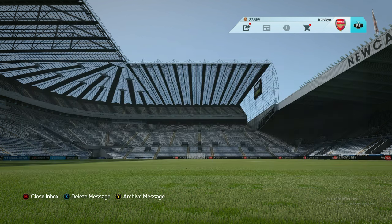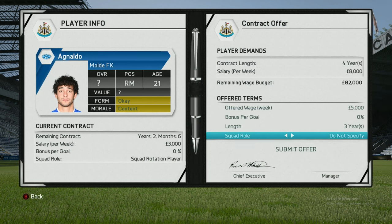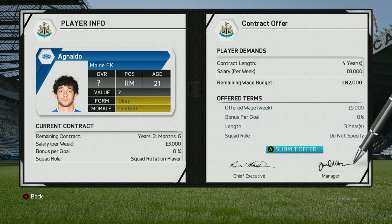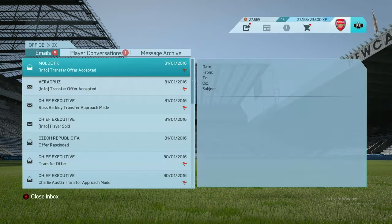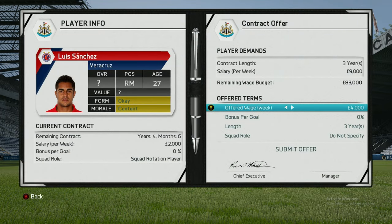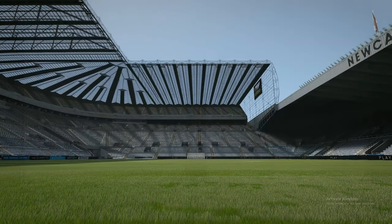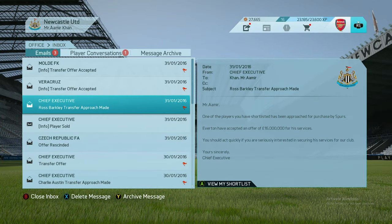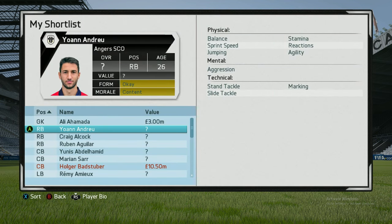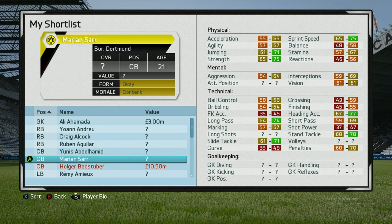Agnaldo — they've accepted my offer! If he's getting 3,000 I'm paying 5,000. Luis Sanchez — if he's getting 2,000 I'll offer 4,000. If you want something you have to pay for it. Ross Barkley transfer approach — Everton accepted 16 million for his services. Bashtuba — counteroffer received. Sanchez wants 9,000 — I'll offer 9,000. Agnaldo wants around 6,000 — into the last 6 hours of the transfer window.